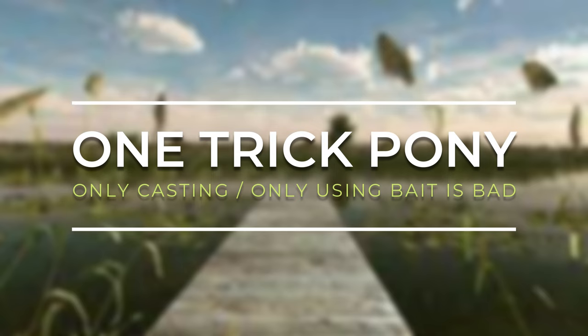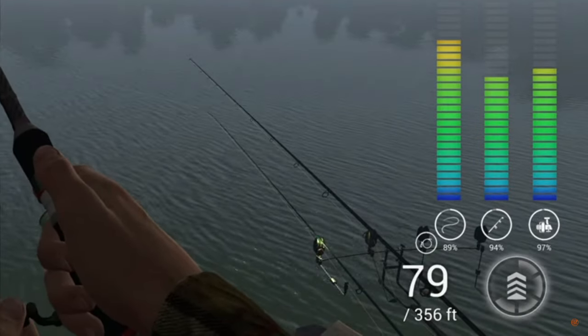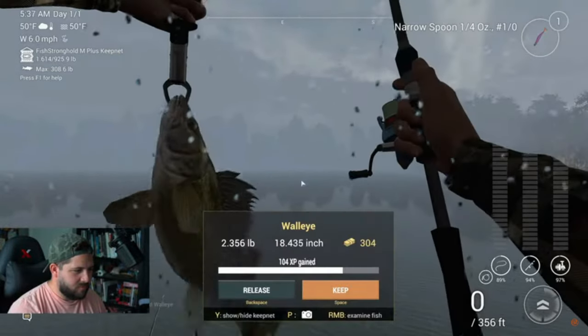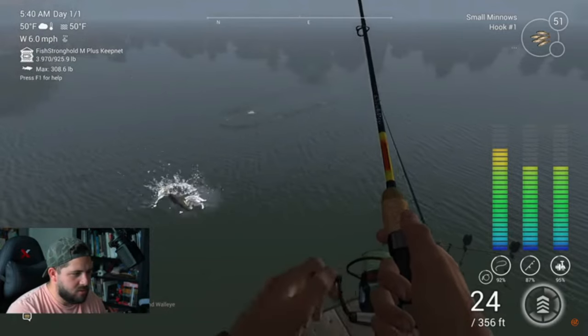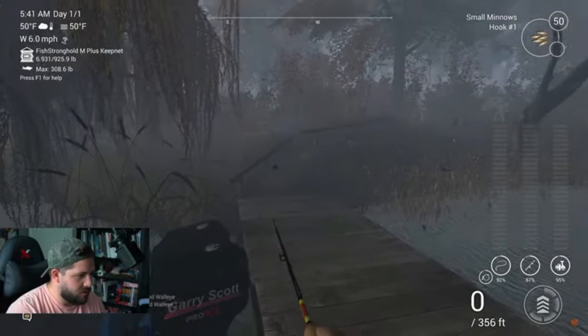Number four: sticking to just casting or just fishing with bait. You're just killing yourself not mixing these two up. Any opportunity you can, especially at lower levels, have a rod out there waiting with bait and be casting with another rod at the same time. Emerald Lake is a great example — you've got bait in there, small minnows swimming around waiting for a walleye, and at the same time you're casting with a purple narrow spoon trying to catch more walleye. This lets you bounce back and forth and catch more fish than you would with just one rod. Have that bait rod out there, have that casting rod — more avenues to catch fish, and more fish is more money. Unless of course you didn't follow number two.